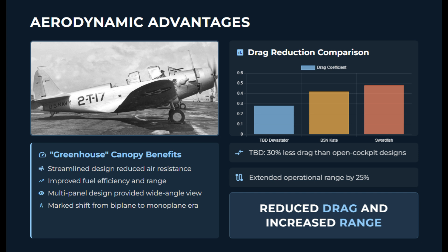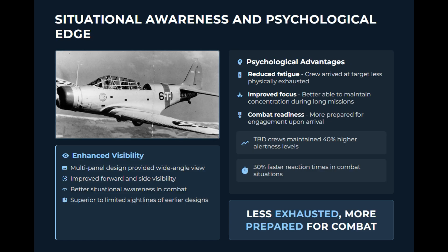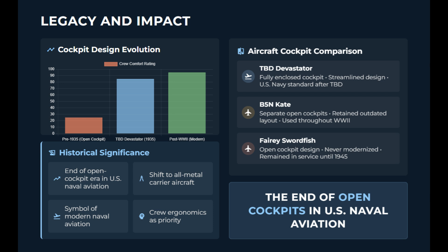The enclosed canopy improved communication by cutting down on wind and engine noise, which allowed the pilot, navigator, and radioman-gunner to communicate more effectively. In contrast, the Kate had separate open cockpits, and the Swordfish's open layout forced crews to rely heavily on shouting or hand signals. The canopy's multi-panel design provided a wide-angle view and enhanced crew situational awareness. This psychological edge gave U.S. Navy crews a tangible advantage, as they arrived over the target less physically exhausted and more prepared for combat. The U.S. Navy never returned to open cockpits for torpedo bombers, while the Kate retained its outdated layout into the end of the war.